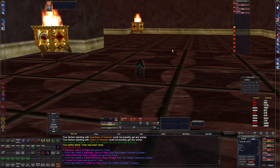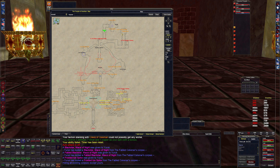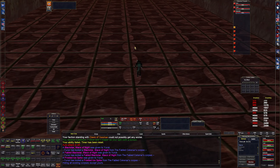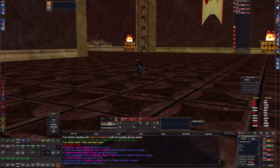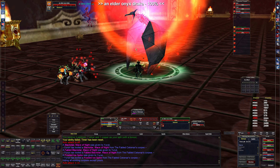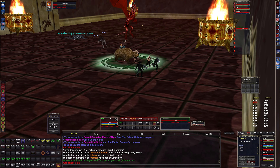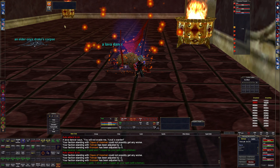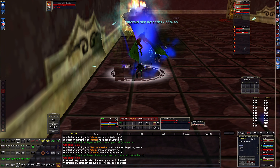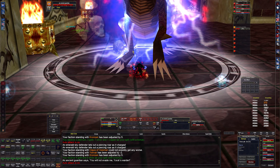We have two more dragons left and then we are on to the big boy, I think. We'll do Volgare after these last two. The trash over here should be dead except for this hallway. This has been a little fun time - 45 minutes so far, not bad. Definitely something to do if you're on Progression. Agents of Change makes this so easy to do - come here, kill some stuff, get cool items for your low level character.